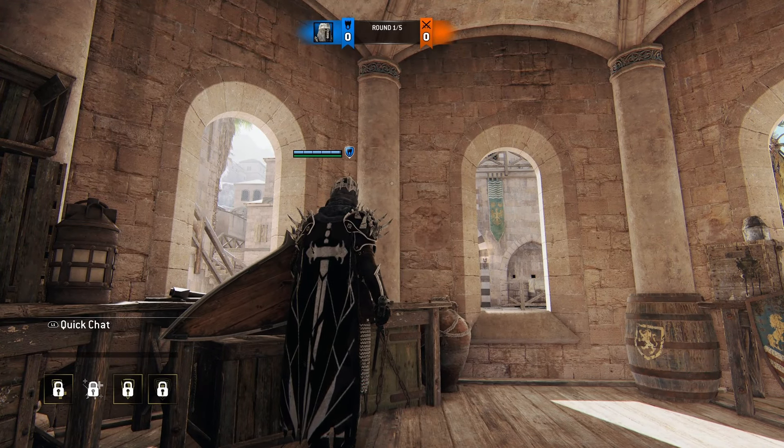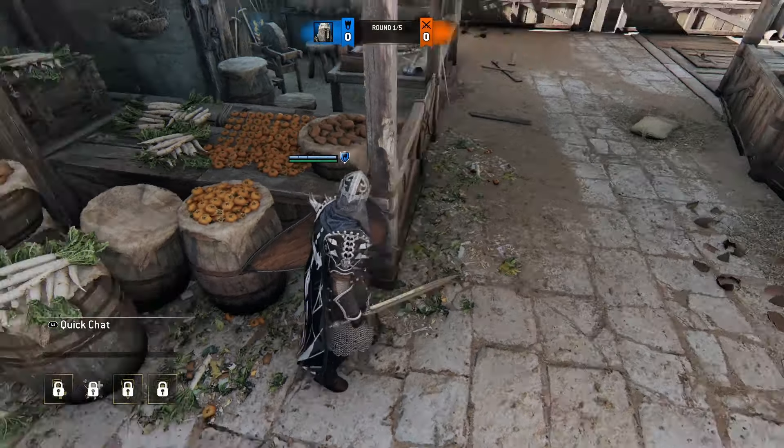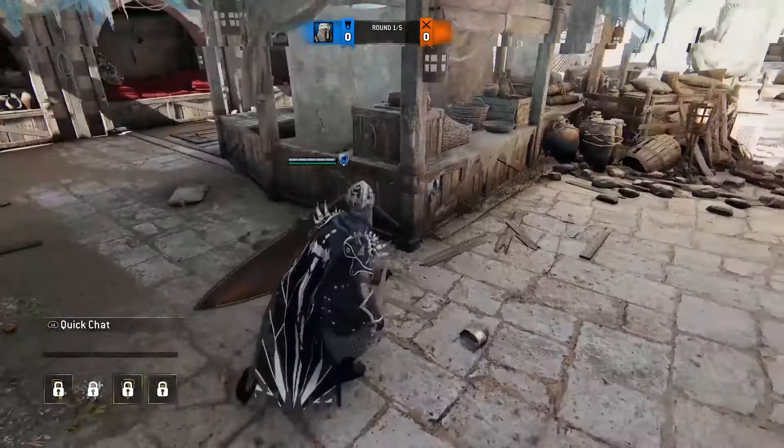Coming down here we head into the marketplace area, again implying that this place was used for trade. You can see all these stalls and vendors — this looks like a blacksmith stall, this looks like a food market. You can see a rat run underneath it — they're drawn to the food. There are potatoes or yams, daikon or radishes, tomatoes, baskets, pottery — all meant for purchasing. This place was right next to where ships would dock, implying that Ashfeld was once all about trade and sale.